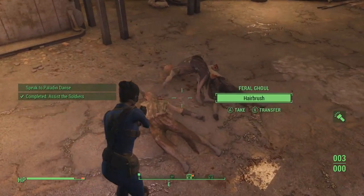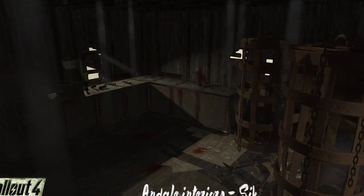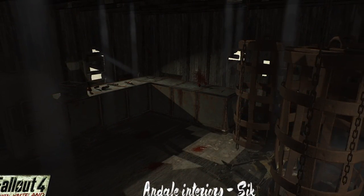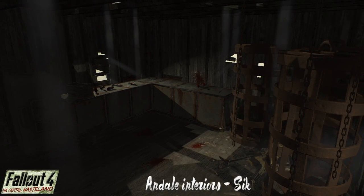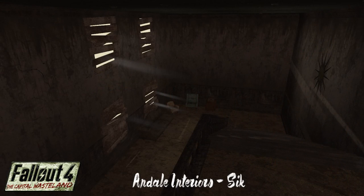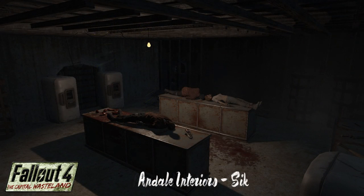Up next is one of the creepiest locations in Fallout 3: Andale. The residents there refer to it as the greatest town in Virginia, but the families ended up becoming cannibals because of their food supplies running out, for those who don't remember. On top of that, families have begun inbreeding, so you can see how this area is really screwed up. I'm excited to go back to this yet again.